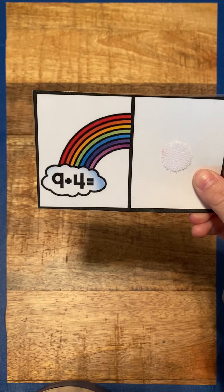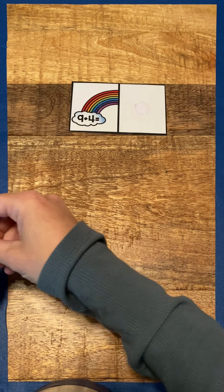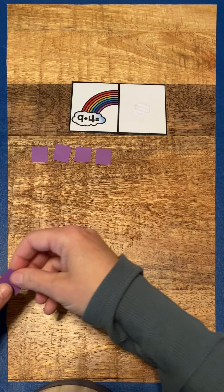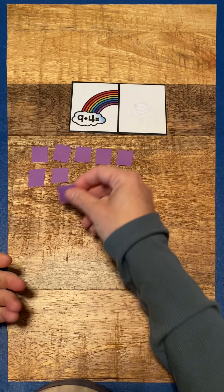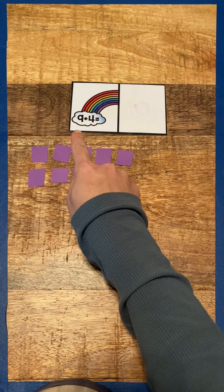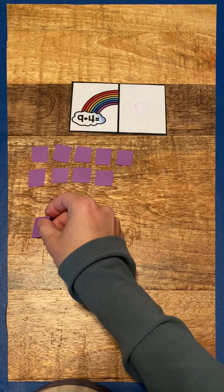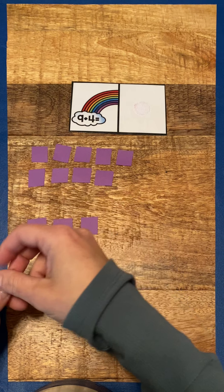Okay, this one says nine plus four. You're doing a great job. So one, two, three, four, five, six, seven, eight, nine. We have nine. We have nine plus four. So nine, and then we need to add four more. One, two, three, four.